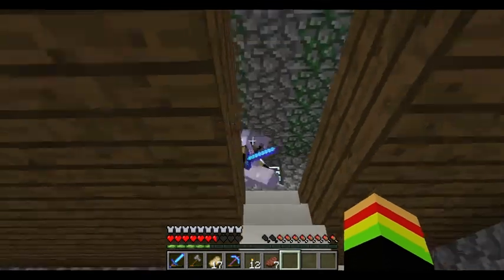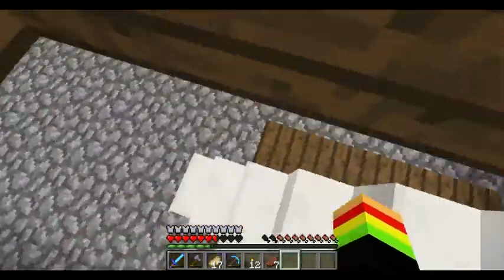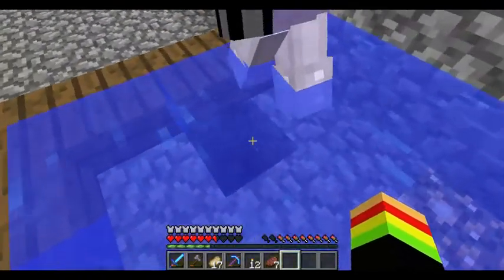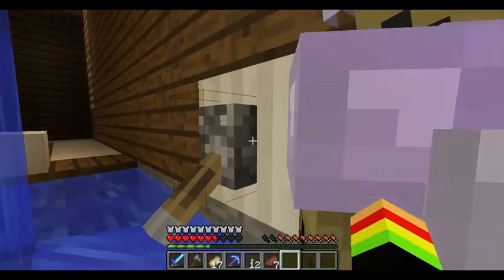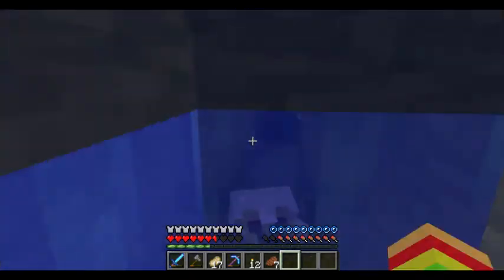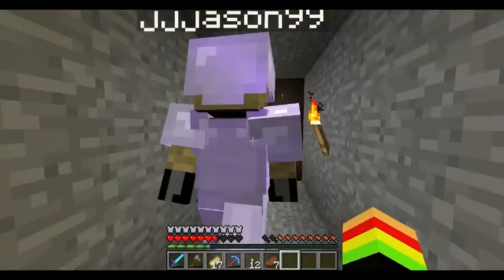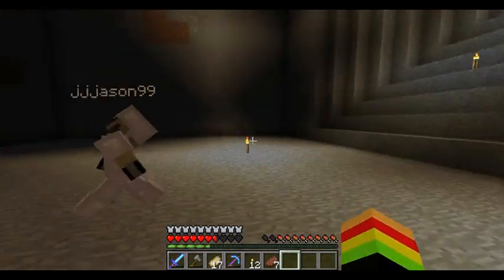Let's show them our secret room. It's not too secret — it's just a cool little passageway. You pretty much just flick that lever and you come down here. Did you guys think the pyramid's worth it? We didn't finish this yet, but this is gonna be all underwater with glass and stuff.